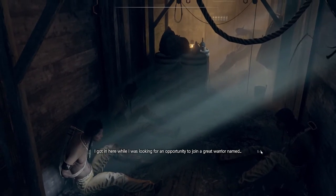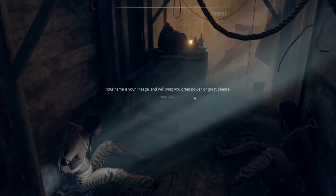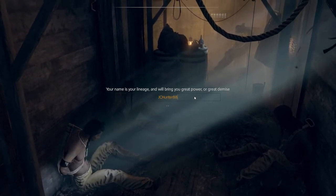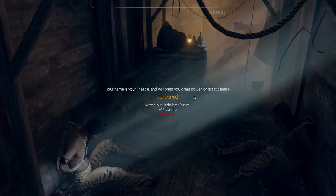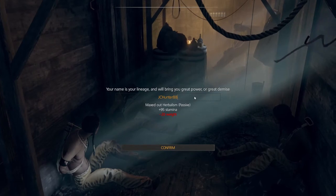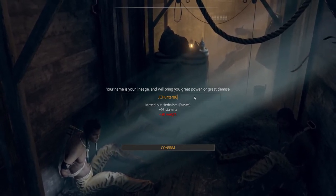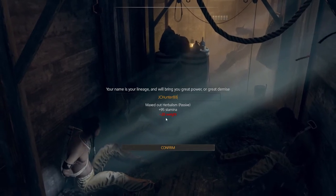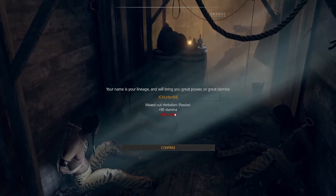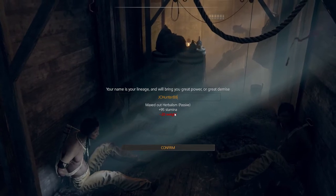The first thing we have to do is pick our name, and based on these names you'll get some statistics and some perks. Using my regular name is not very good, especially for the weight hit that I have. By default you can carry 40 weight, so with minus 20 the character can only carry 20 pounds.